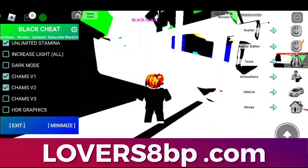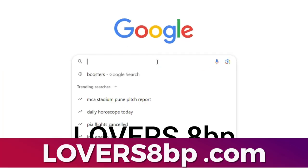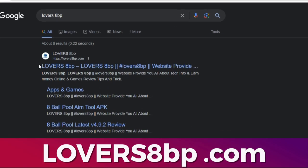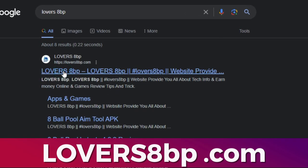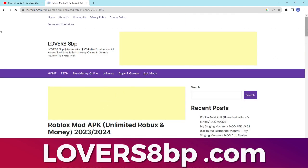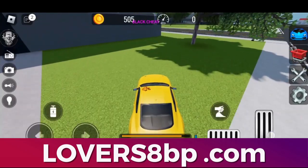Here are the steps to download the modded version of the game. Open Google and type lowvrs8bp in the search bar. Click on the first website that appears and ensure the URL is lovers8bp.com. Once the website opens, find the post or article about the Roblox Mod APK. Open this article and locate the download button, then click on it to get the Roblox Mod APK.